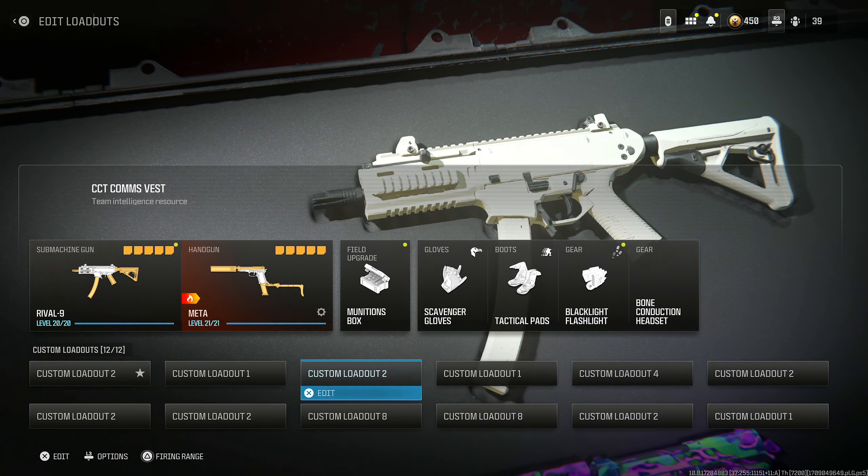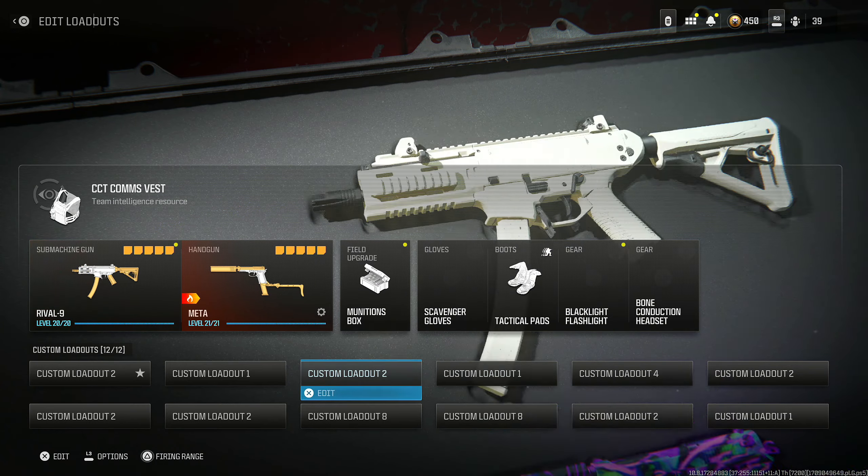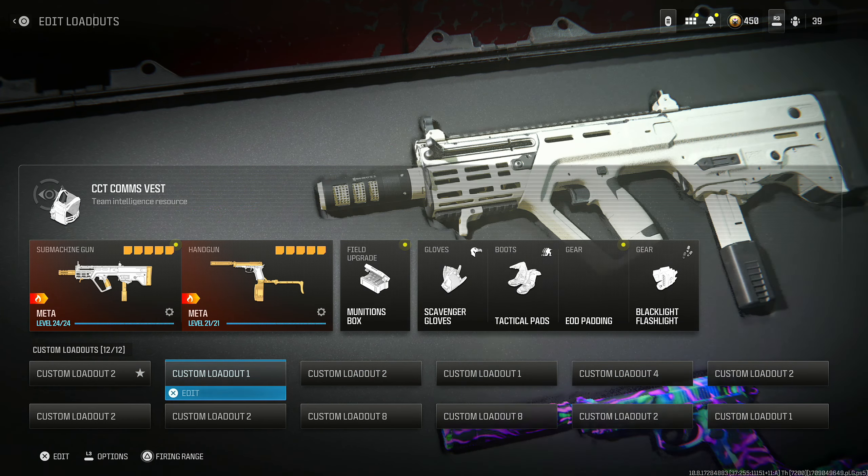This is the top 5 best meta class setups in Modern Warfare 3. These are every class that you need if you want to do well. These are all very easy to use — honestly, no recoil — and they'll get the job done.